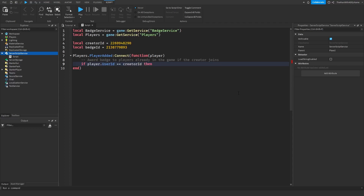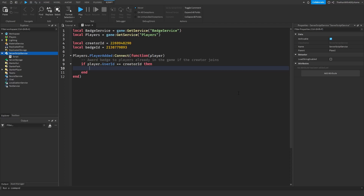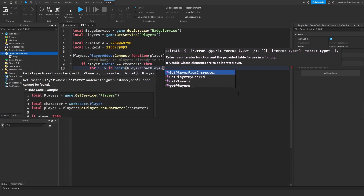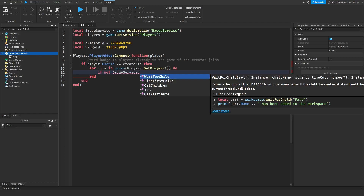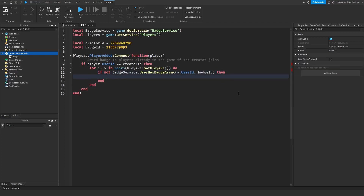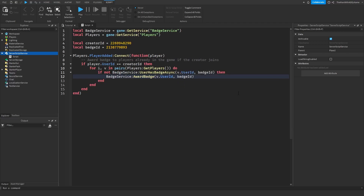Next we have to use a for loop. A for loop is used to run a segment of code several times — in this case we need to award the badge to all players already inside the game. We say: for i, v in pairs(Players:GetPlayers()) do. This gets all the players inside the game. Then we make sure the player doesn't already own the badge: if not BadgeService:UserHasBadgeAsync(v.UserId, badgeId) then. If they don't have it, we award it: BadgeService:AwardBadge(v.UserId, badgeId).